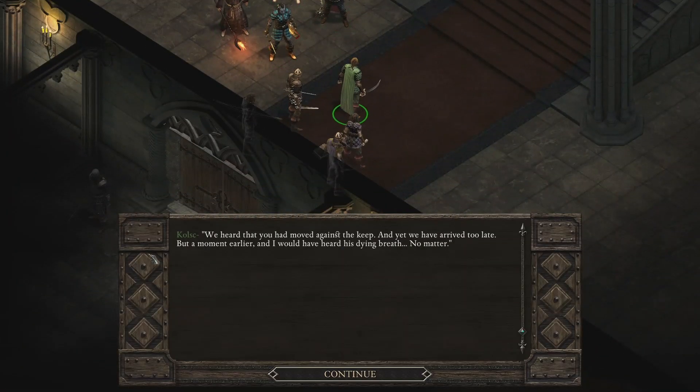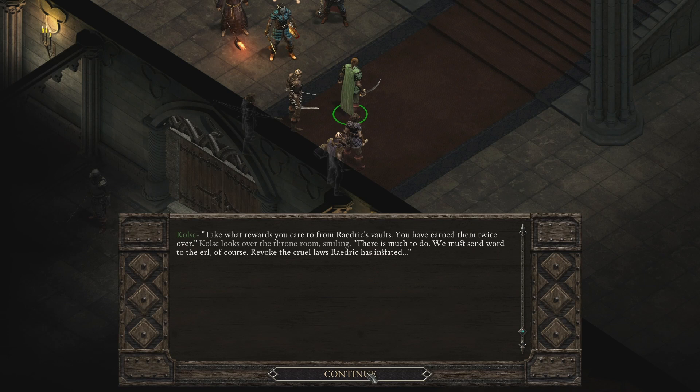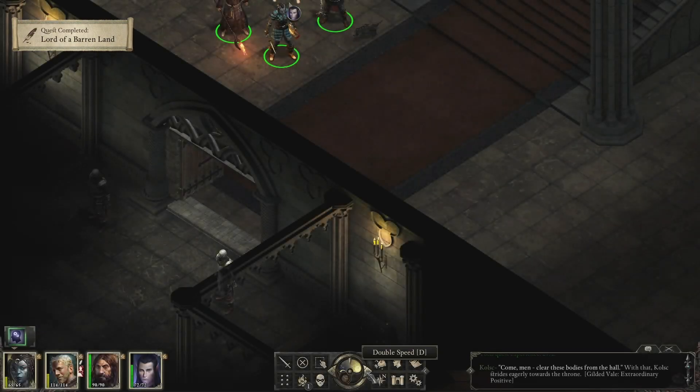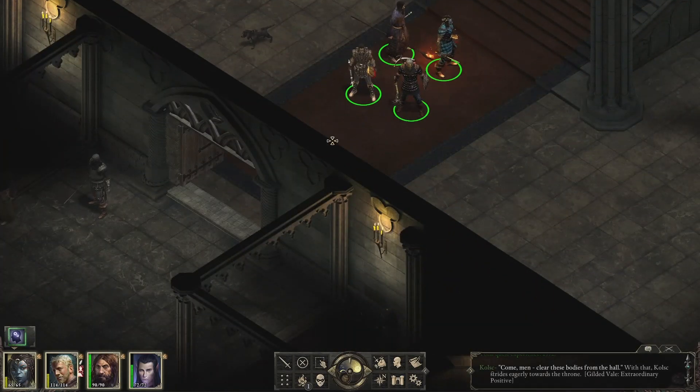Kolsk arrives: 'We heard that you had moved against the keep, and yet we've arrived too late — but a moment earlier and I would have heard his dying breath. No matter. It is done. The tyrant is dead and our village is free to move into a greater future. Gilded Vale owes you a great debt. Take what rewards you care to from Raedric's vaults — you have earned them twice over.' He looks over the throne room smiling: 'There is much to do. We must send word to the Earl, revoke the cruel laws Raedric instated. Everyone will remember this moment.' That's a really good place to end it — if you liked this video, I hope you'll consider subscribing so you can join me next time.